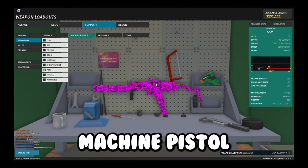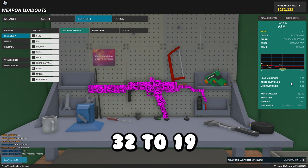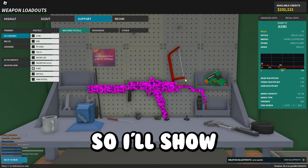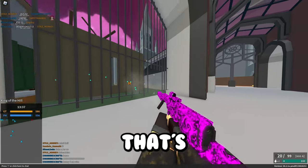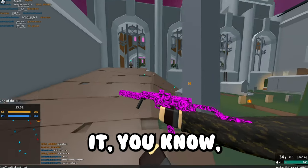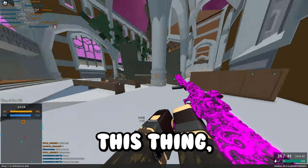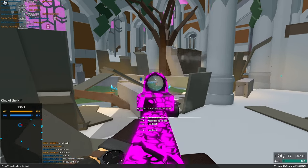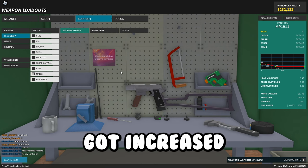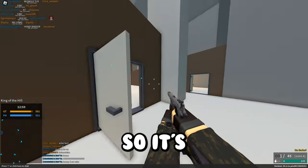My favorite machine pistol, the ASME, got new recoil, increased damages to 32–19 from 28–17, and increased ranges to 50–110 studs. It's a little more accurate — I like this thing because it's basically like a tiny primary with 34 rounds. I'd definitely recommend giving this a try. The MP-1911 got increased damage to 42 at close range and new recoil, so it's not as accurate, but whatever.